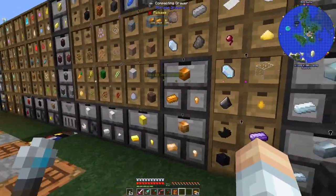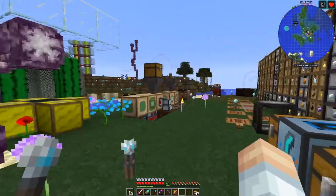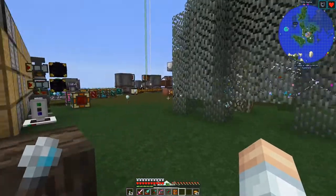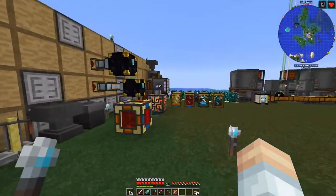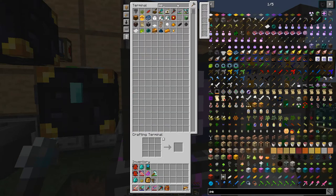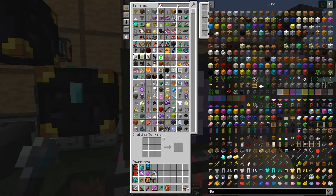The next order of business is to actually get into compact machines. What I want to do is start consolidating all of this stuff I've got all around here into little machines. The compact machines mod is pretty cool — you can pack machines into these rooms that you then interact with like a block.